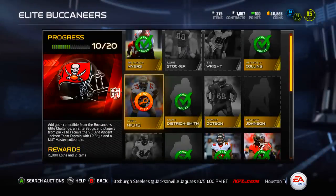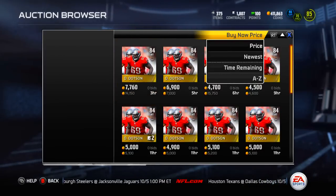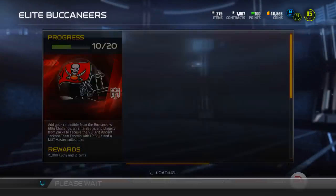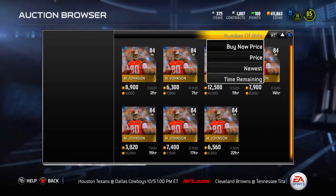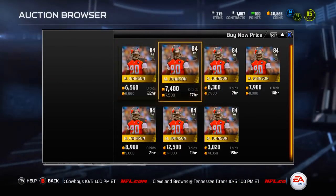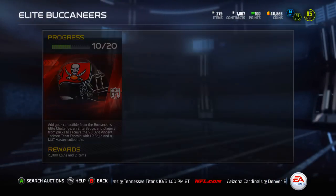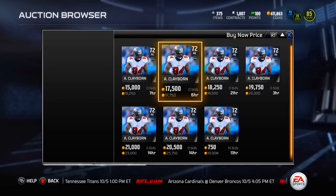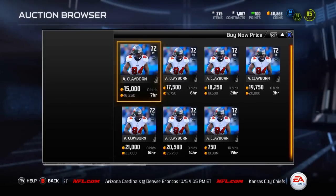I'll give you a good example with Damar Dotson — he goes for around 4,000 coins, and the lowest one is at 3,700, which is not a great buy there. Michael Johnson was pretty low yesterday, going for around 3,500, but now he's going for almost 7k, so I definitely would not buy him. I think the major key is to always know what the price of these cards is. Claiborne is going for around 16,500 right now.